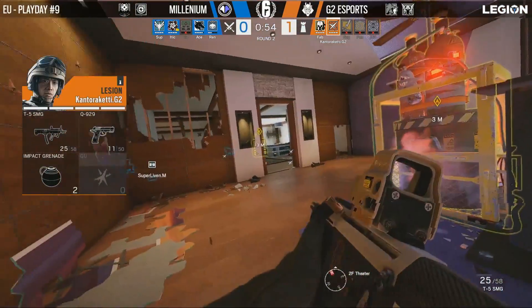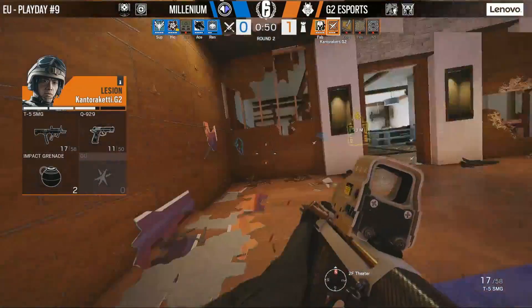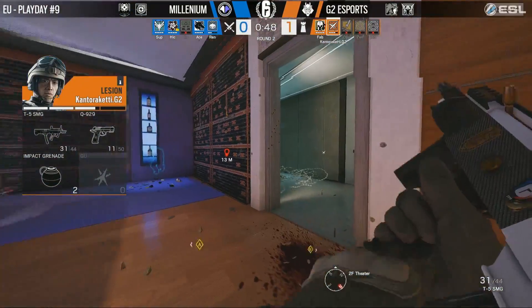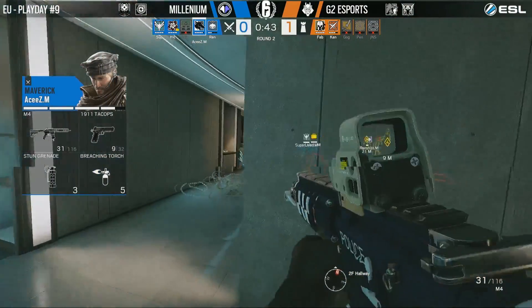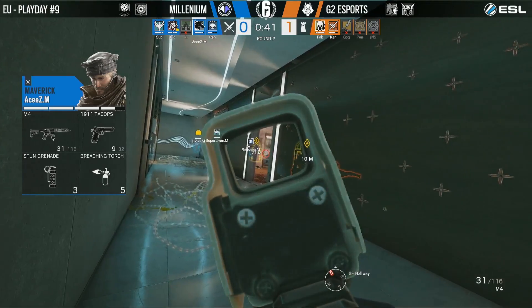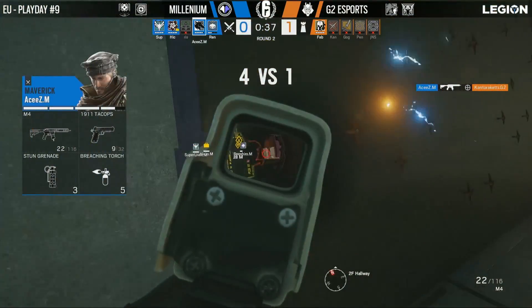G2 right now are all clustered together — Cantor Keddie and Fabian both stuck in that home theater. It's not a great position to get a clutch from, especially when your opponent surrounds you on all sides. Ace is trying to bait out the torch there, but he peeks into the doorway and gets the kill regardless.